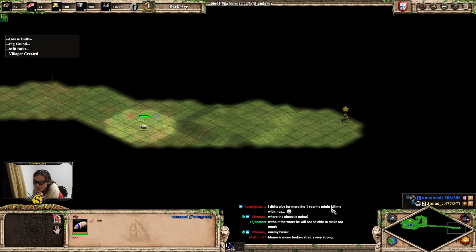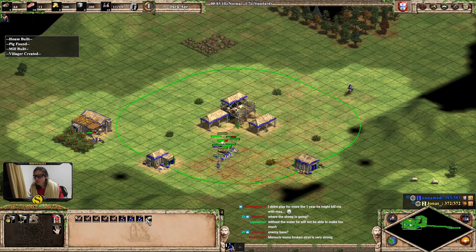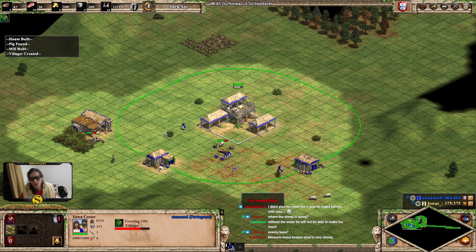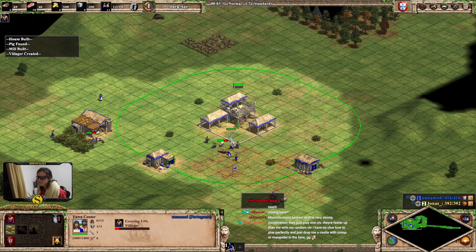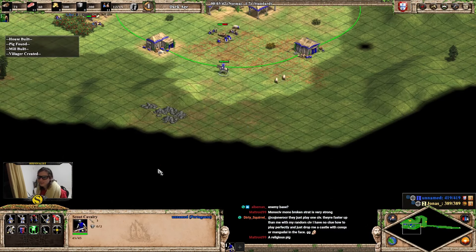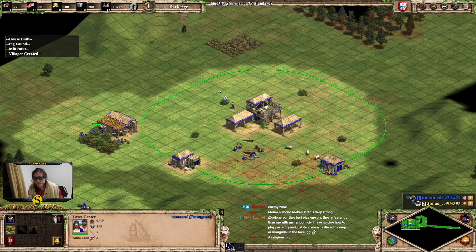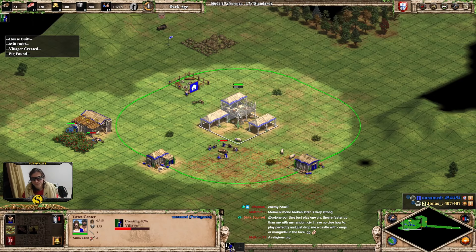I see that on the mini map - I don't know, misclick, but hey he found a relic so that's pretty good. He found a little neutral goal - oh no it's moving, it's like a deer or something. Anyways, next villager goes to stragglers. We need more villagers in the TC though, this game's been a little rough for TC idle time. We do need to get a house before the lumber camp.